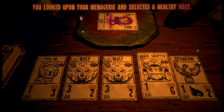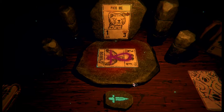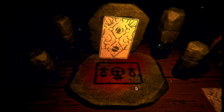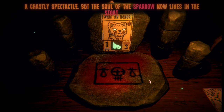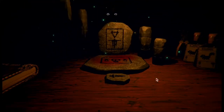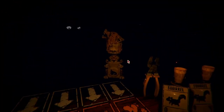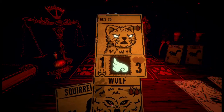You looked upon your menagerie and selected a healthy host. A flying stoat - that might be more useful. What an honor. I'm gonna forget these voices so fast. The ghastly spectacle - but the soul of the sparrow now lives in the stoat. Behold my totem: my canine cards with the airborne sigil. Well at least I have a flying stoat. He's completely insane, you see that, right?